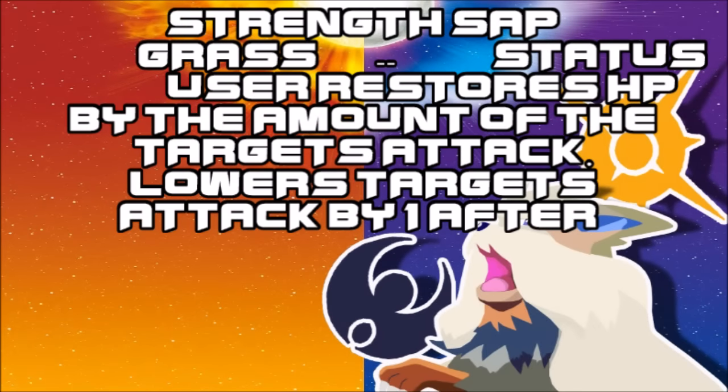Strength Sap is a new concept move that I haven't really grasped yet. The mechanics are much like Fell Stinger — it's the attack stat plus something else that determines the damage. It's a Grass-type move that restores HP, much like Giga Drain to some extent, but not really on the attacking side. The target's attack is also reduced by one afterwards. It's an interesting move and I want to see the concept as the game comes out.